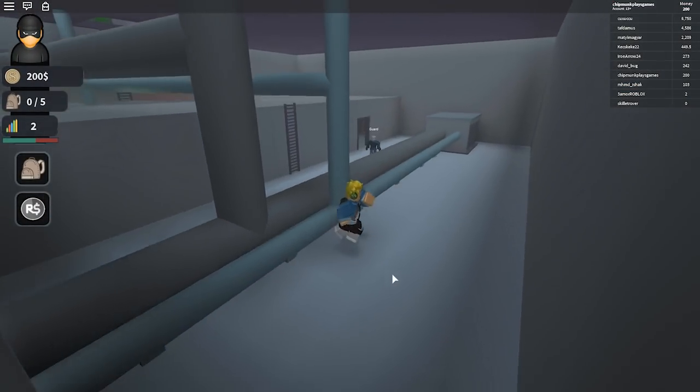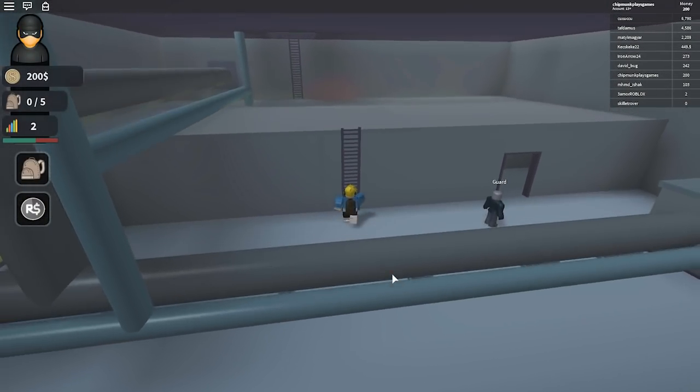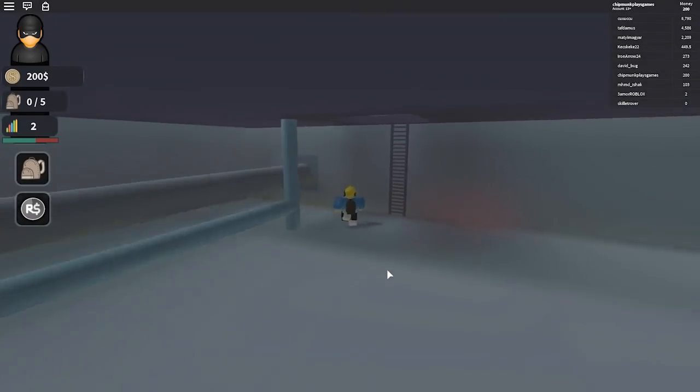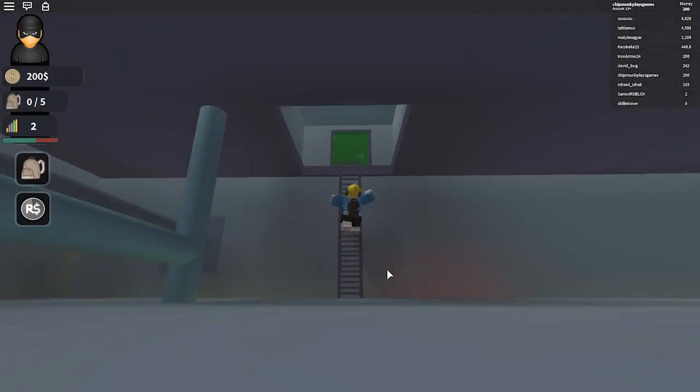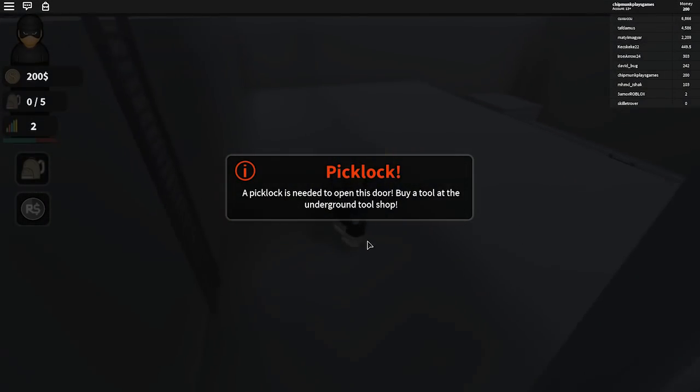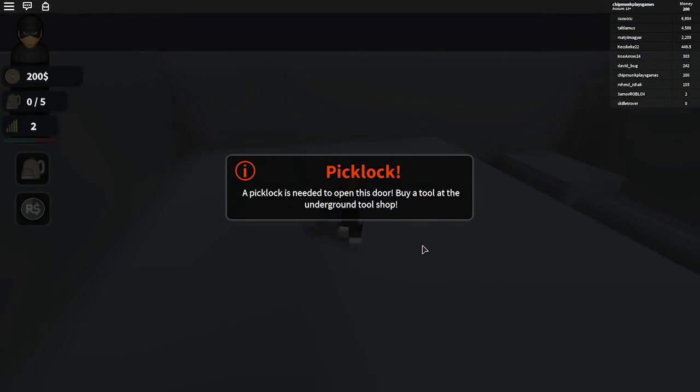Okay, don't see me, guard. He's right there. He doesn't see me — we're gonna be sneaky, sneaky, sneaky. I can't believe someone has six thousand dollars and I have two hundred, and I am proud. We need a picklock! Oh my gosh, this is like a bank robbery!